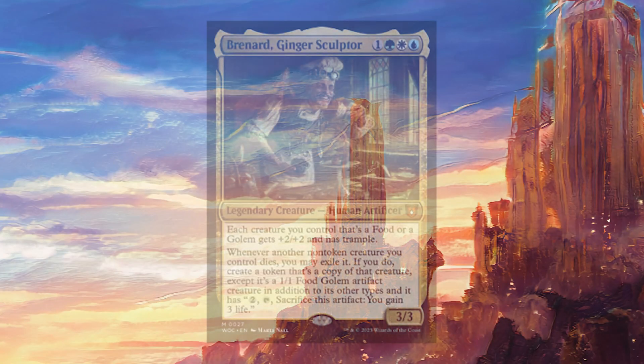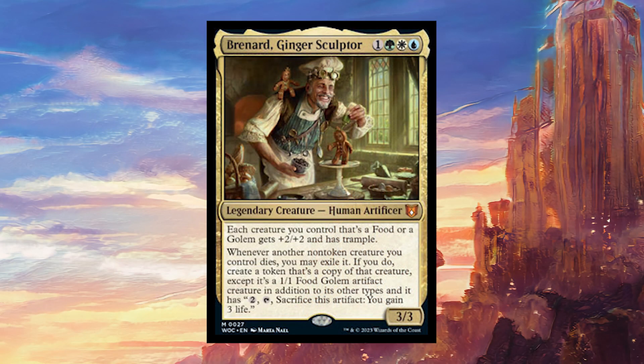Today we're going to be talking about Bernard, Ginger Sculptor. For one colorless, one green, one white, and one blue, it's a legendary creature — Human Artificer, 3/3 — with each creature you control that's a food or a golem getting plus two plus two and having trample. Whenever another non-token creature you control dies, you may exile it. If you do, create a token that's a copy of that creature, except it's a 1/1 food golem artifact creature in addition to its other types. And it has: two, tap, sacrifice this artifact — you gain three life.